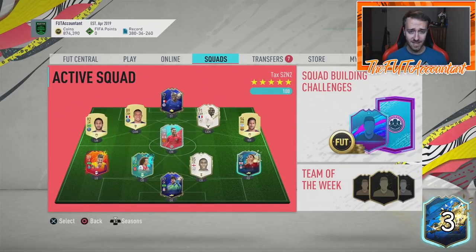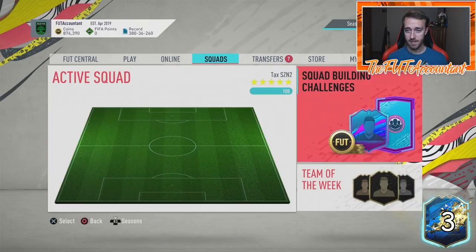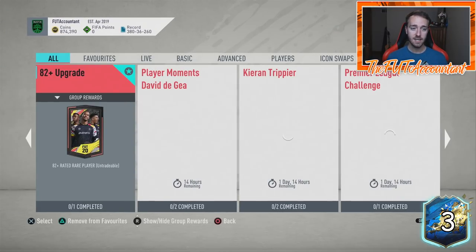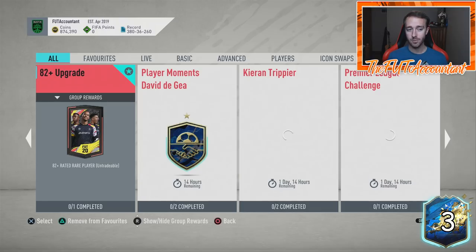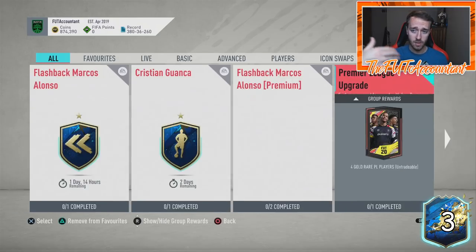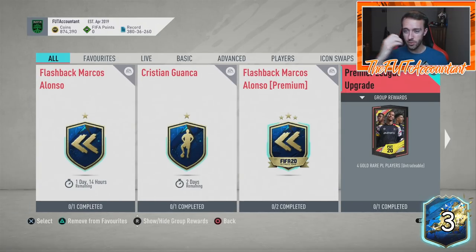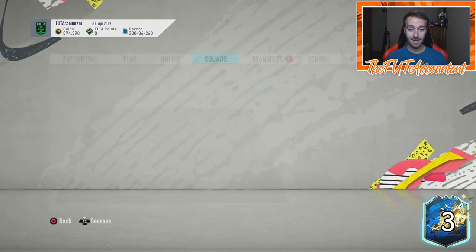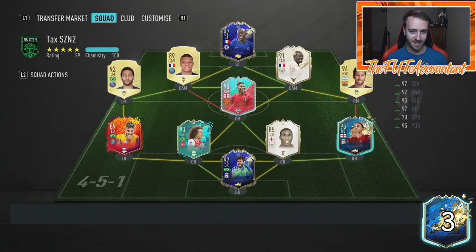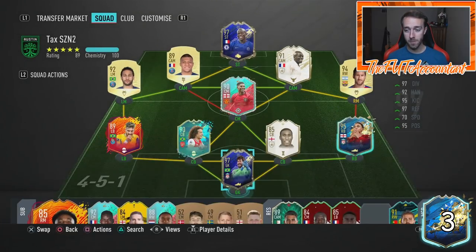The main thing today was the four gold rare Premier League players pack and the 82-plus upgrade. If I were doing any of these packs — I did a set of 10 82-pluses tonight — what I would do is do the 82-pluses; maybe you get some Prem players, then throw those Prem players into a Premier League upgrade. Or if you're doing the Premier League upgrades, just do a couple. I did three tonight from the club and packed my first Premier League Team of the Season card.